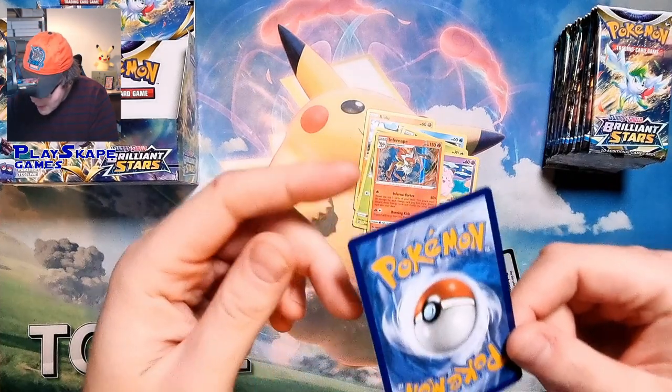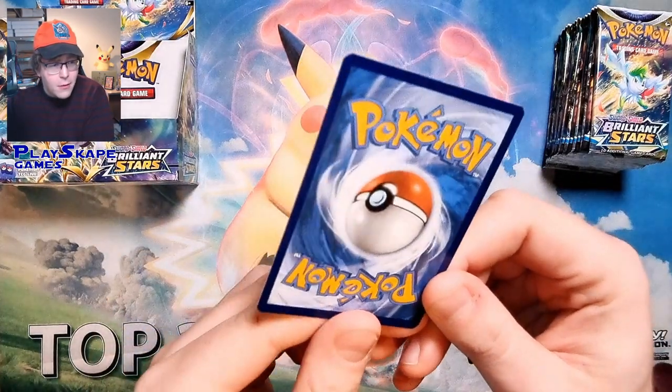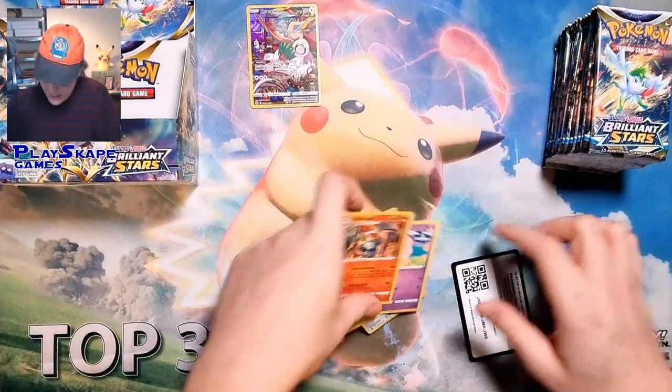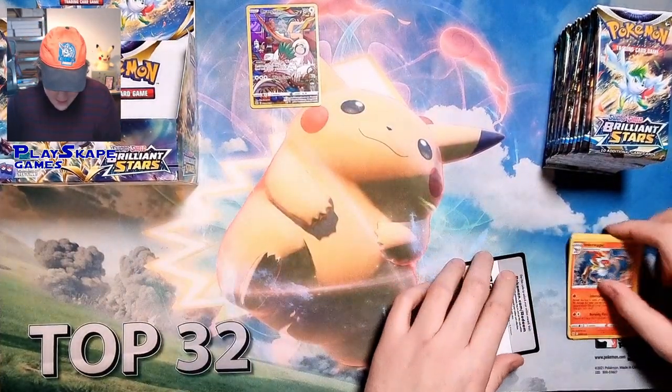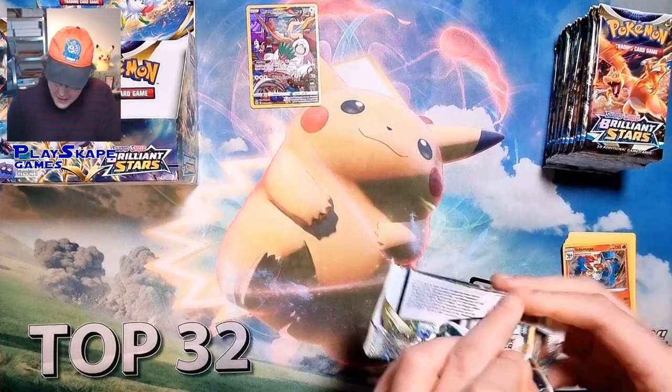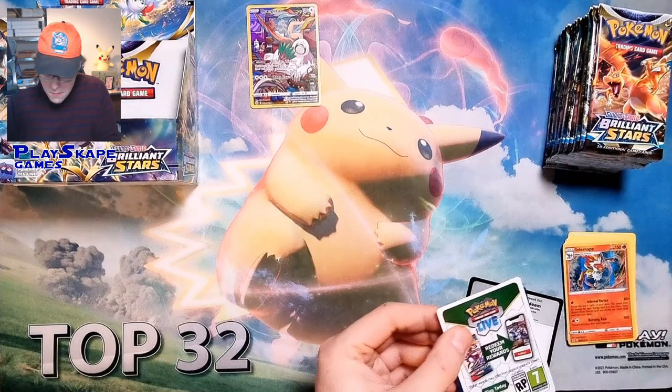We're hoping to pull one of the Eeveelutions or potentially the Houndoom for our decks. This one's got a bit of whitening on the left side. I play Oranguru in my Zoroark deck, so I might be tempted to put that in there. I also need a few of the codes for my upcoming Twitch stream — probably on Wednesday or Tuesday, we're going to stream Brilliant Stars on Twitch.